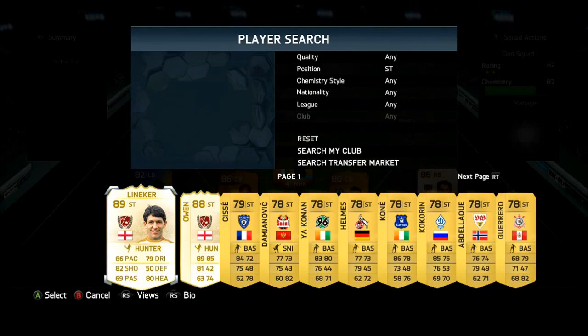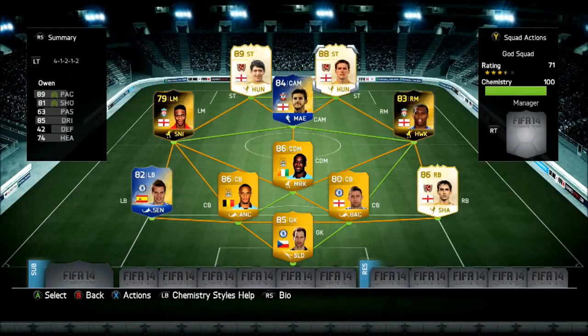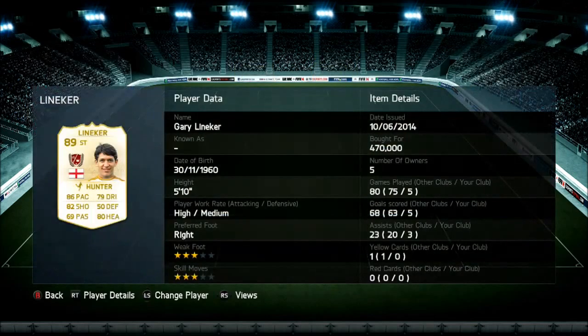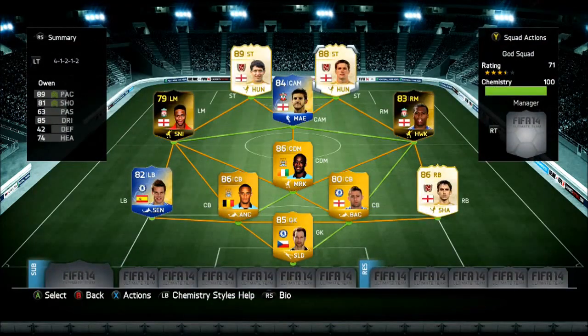The striker partnership — we're going to go with Gary Lineker and Michael Owen. These two are a really good striker partnership. Look at these stats: five goals, five goals and three assists, and five goals, five goals and two assists. These guys are both beasts and you really want to have these in the team. These are the ones that make up the value of this squad — 400k each for both.